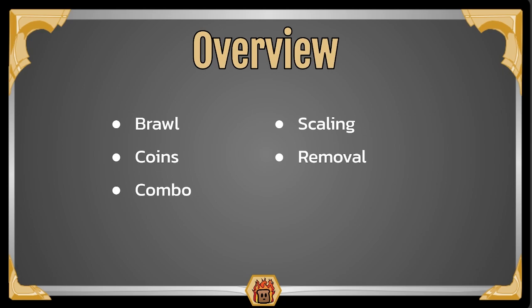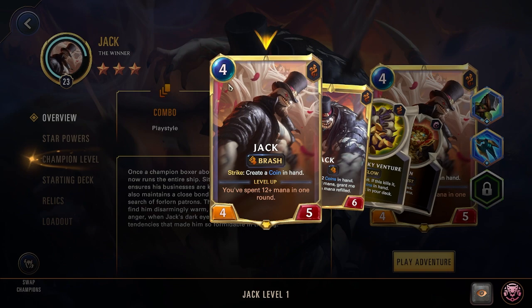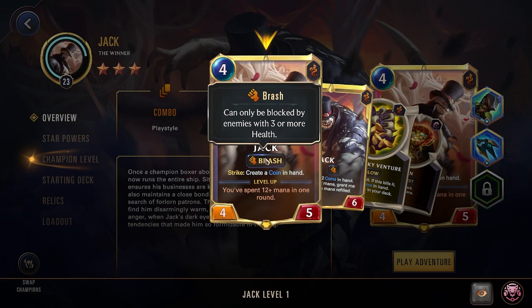That about wraps up this overview. Let's head in game and dive deeper into Jack and his deck. In game now you see we have Jack the Winner, level 23 and 3 stars. So Jack is a 4 cost 4/5 with Brash — can only be blocked by units with 3 or more health.